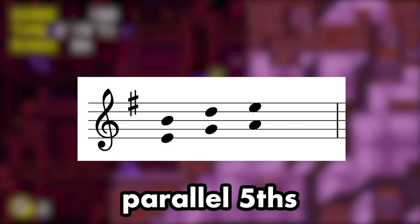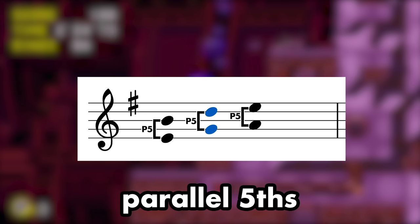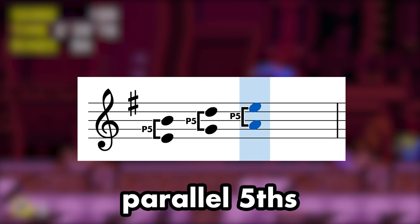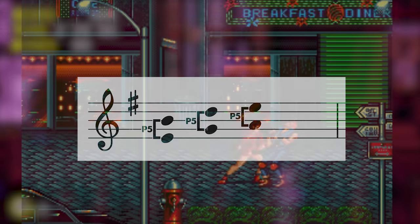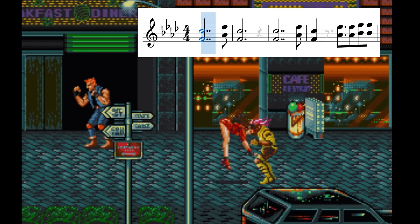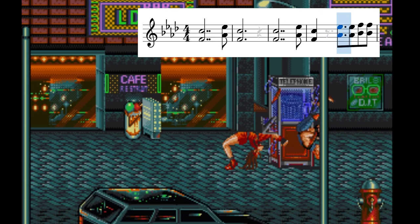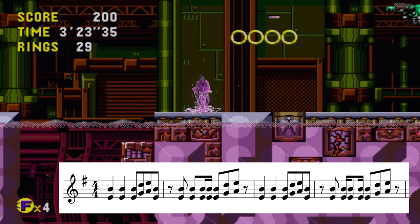That chromatic synth line is one of a few examples of this track's parallel fifths, where each pair of notes moves in tandem, exactly a fifth apart at all times — played in pairs. These were a bit of a no-no in Beethoven's time, but they're a hell yes in the Streets of Rage Genesis take on house music. Use the grooves of Tidal Tempest's parallel fifths to shake off the poison sludge.